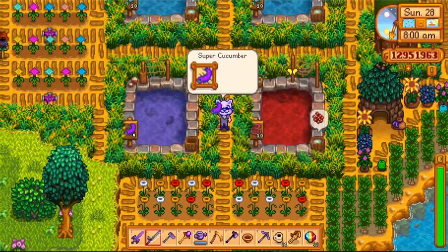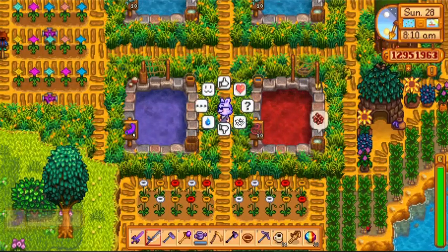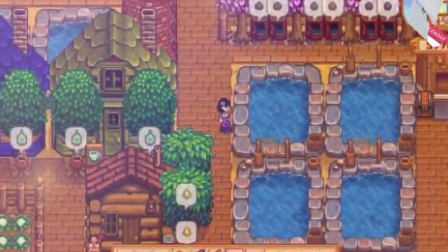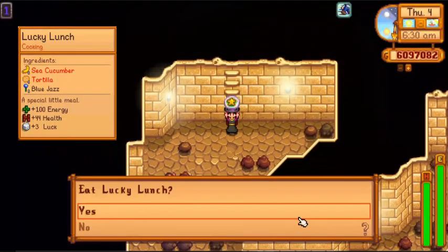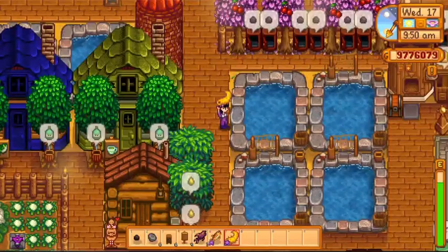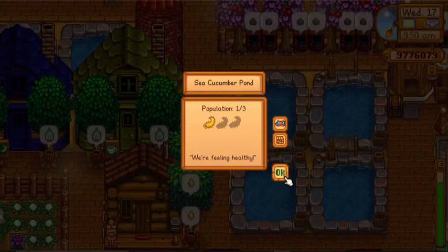Of course, you need to fish them from the fish pond, but what if you need a fish that is currently out of season? Fish in the fish pond last all year long unless you remove them. In my case, I always use Lucky Lunch for additional luck before entering the Skull Cavern, so having a pond of sea cucumbers provides me a continuous supply of the ingredient.